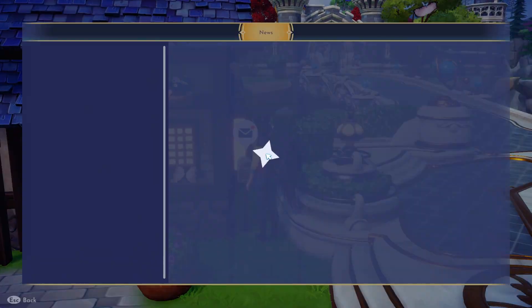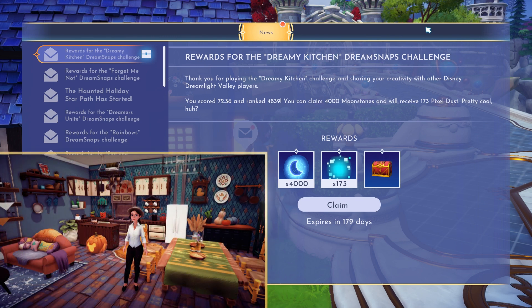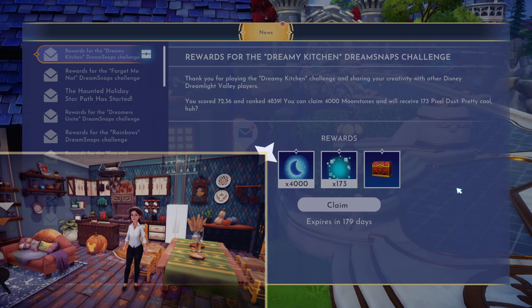Head over to the mailbox and look at the results from last week. Oh my gosh, you guys — thank you for playing the Dreamy Kitchen Challenge and sharing your creativity with other Disney Dreamlight Valley players. You scored 72.36 and ranked 4,839. You can claim 4,000 moonstones and will receive 173 pixel dust. Wow, I am so happy! 4,000 moonstones — I really didn't expect to do this well. I felt like there were just so many really, really creative kitchens out there. All right, let's go ahead and claim our rewards.